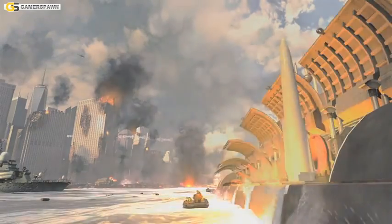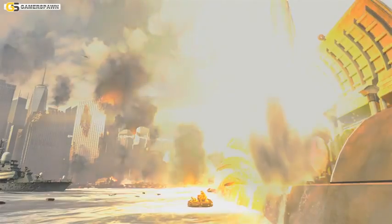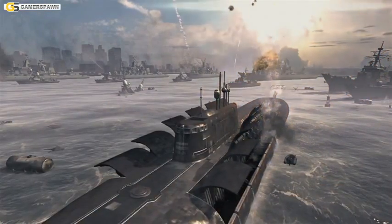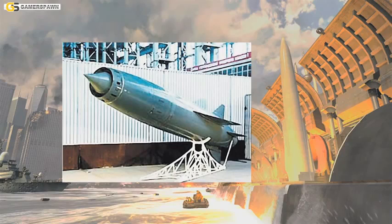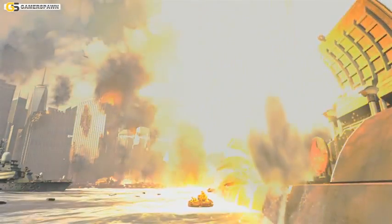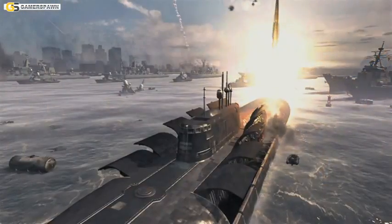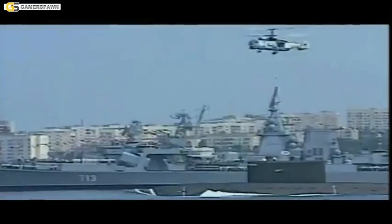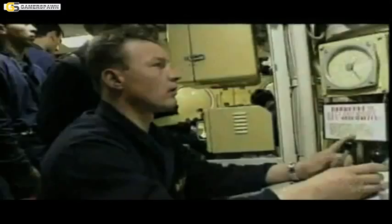The next scene shows an Oscar II-class Russian nuclear-powered cruise missile submarine launching cruise missiles at the city. The Oscar-class would normally fire P-700 cruise missiles, but what is seen in the video does not resemble any Russian-made submarine-launched cruise missile. If the submarine looks familiar, it's because you've probably seen it in documentaries about the K-141 Kursk submarine — also an Oscar II — which sank in the year 2000 with all 118 crew on board in the Barents Sea.